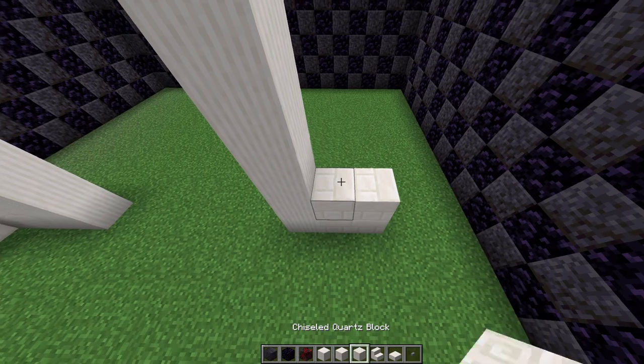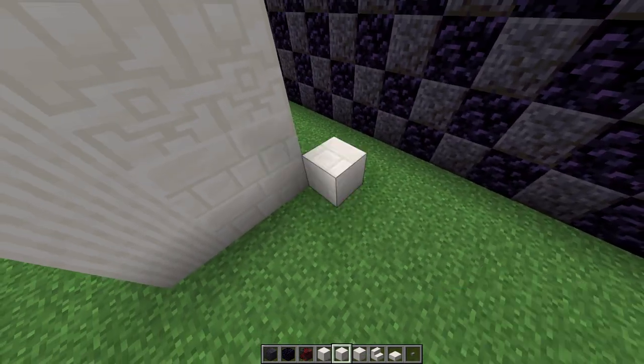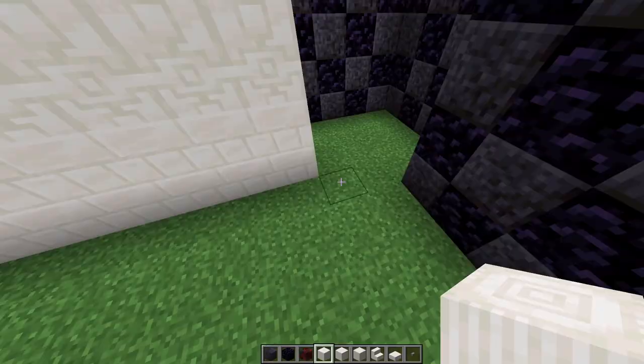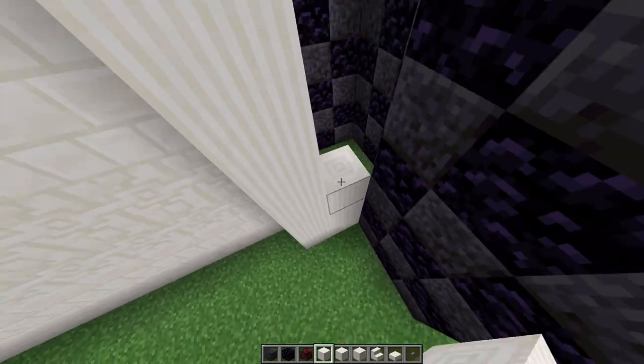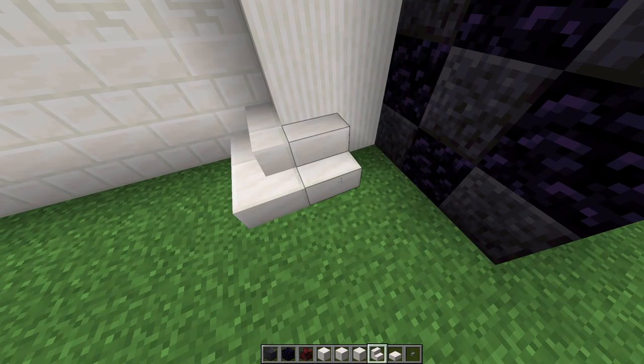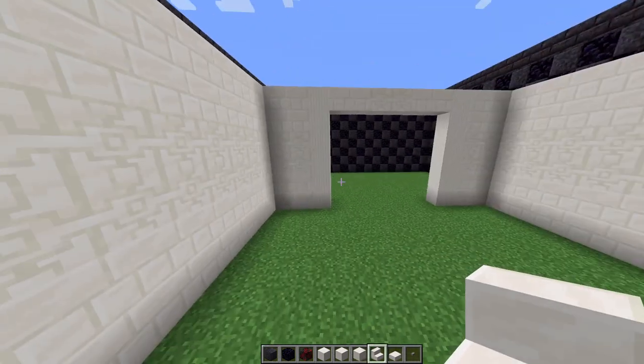Do the same on the other side of the room: a little two-by-two of bricks, then chiseled, then bricks. Bring this wall over nine. Extend all the way up with the pattern. Put our two-by-seven pillar right here. Wrap regular quartz stairs around the bottom of the pillars sticking out in these corners.